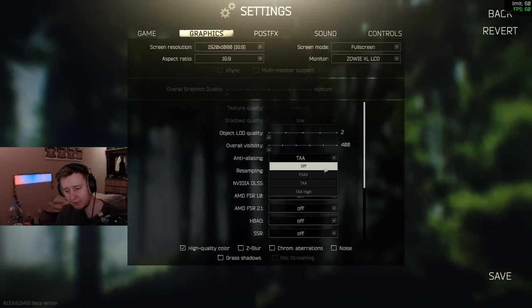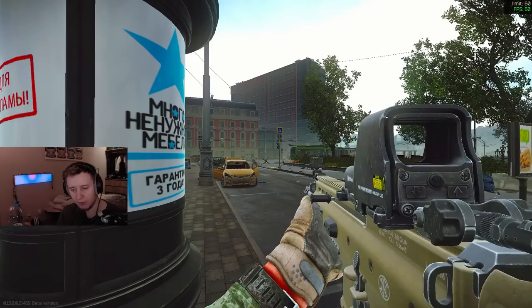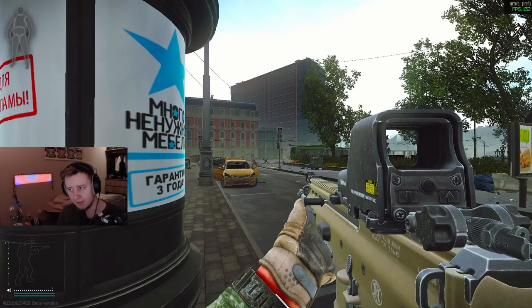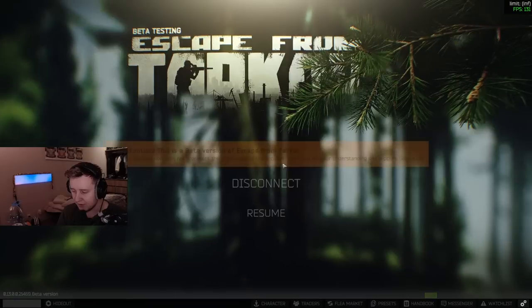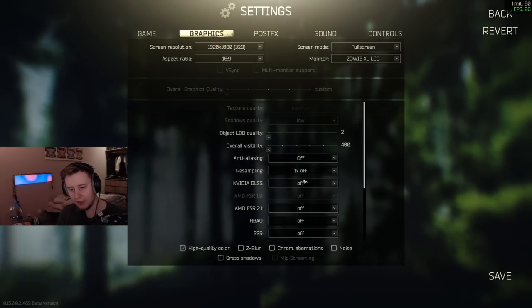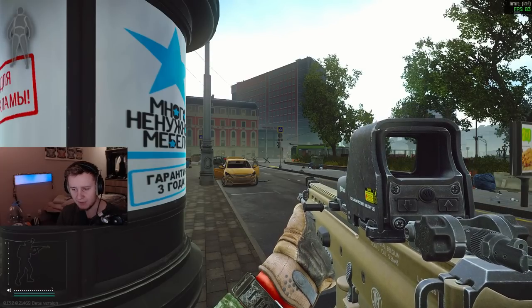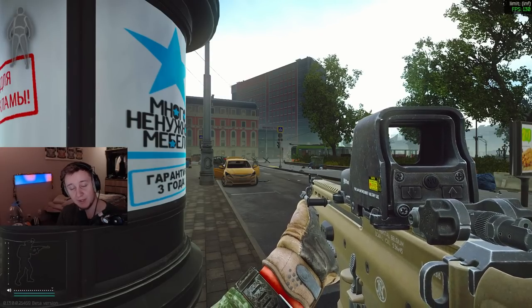Anti-aliasing is a personal preference. If you like your game to be super crispy and sharp, turn it off. I don't think anti-aliasing affects your frames too much — maybe around 3 percent. I like to keep it on TAA. Some people say it's a bit too blurry, but I prefer it — the game looks a bit better and it's not as pixelated on stream.